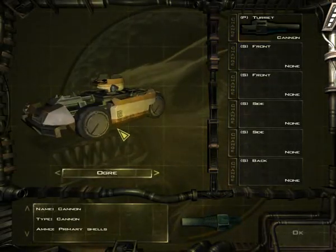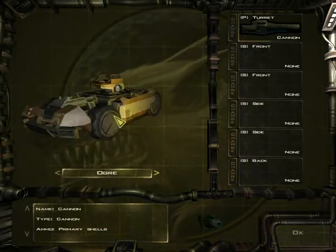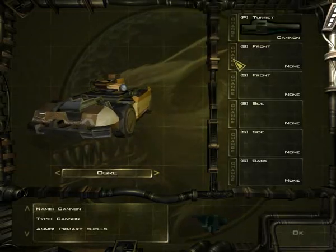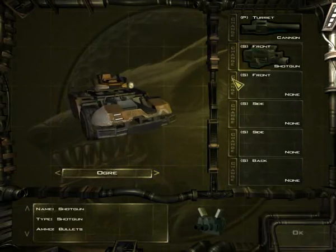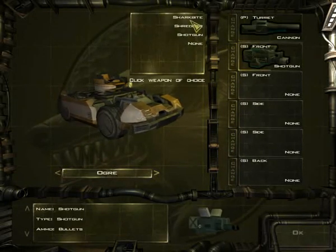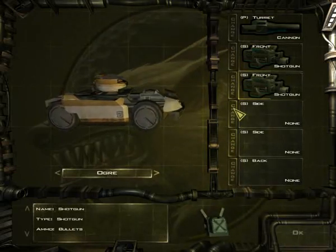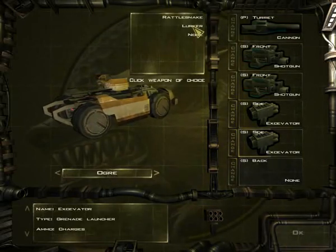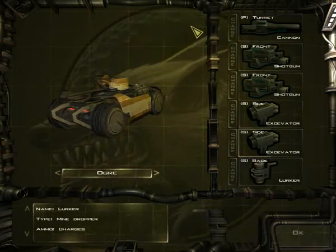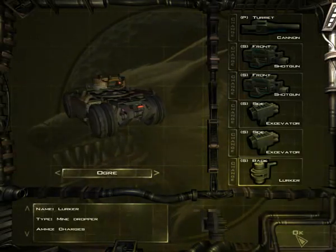You can't put two sniper weapons on this thing — I really don't see the reason why you can't do that, maybe overkill a little bit. So let's put shotgun and... actually no, let's put two shotguns. On the sides we'll have two of these and, oh, new mine dropper.